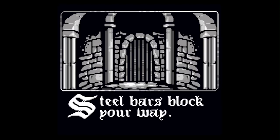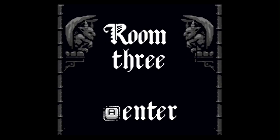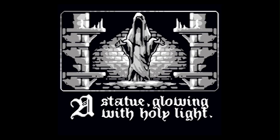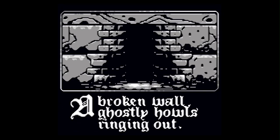Steel bars block your way — I'll search. Find five gold, cool. Room three: a statue glowing with holy light. I'll pray, why not? We're refreshed. Room four: a broken wall with ghostly howls ringing out. Search it — find food and bandages, cool.